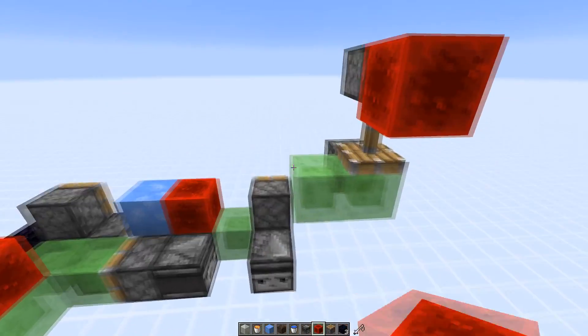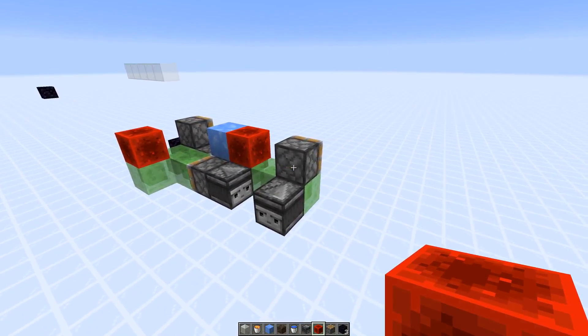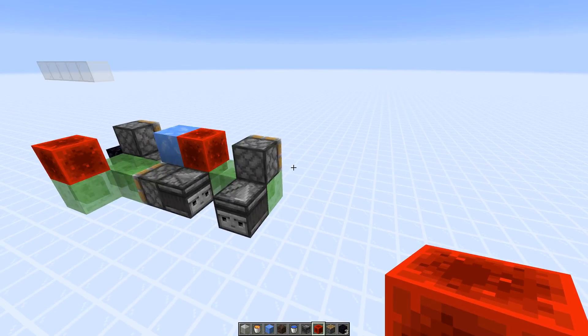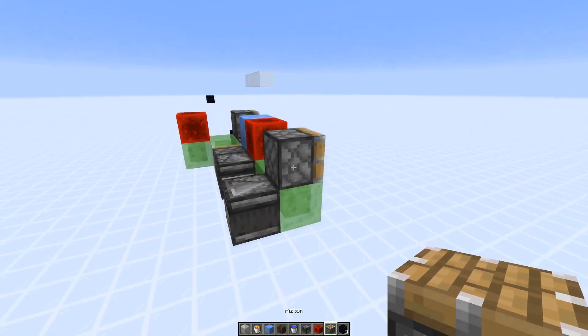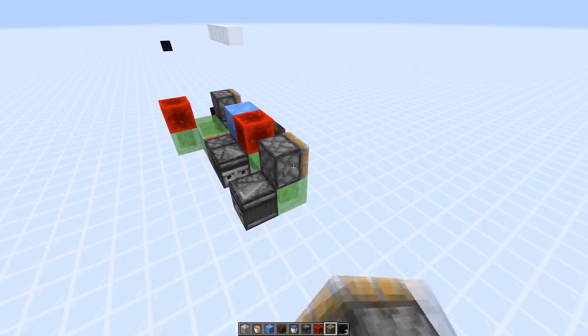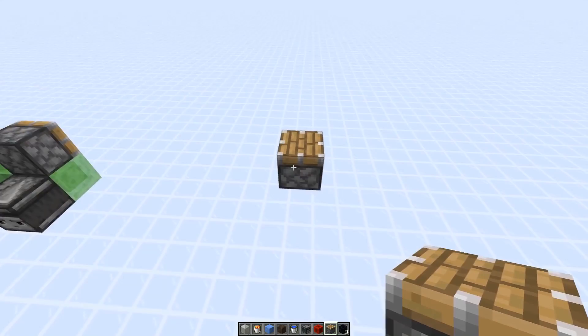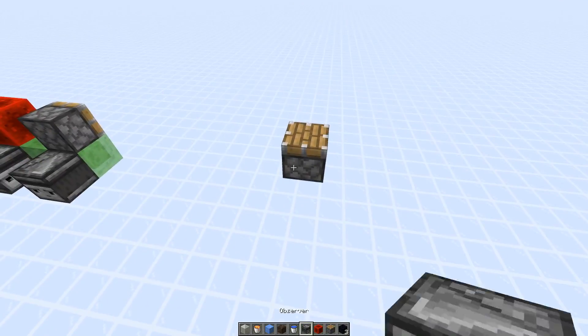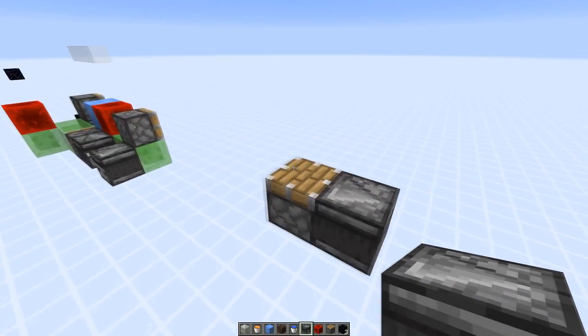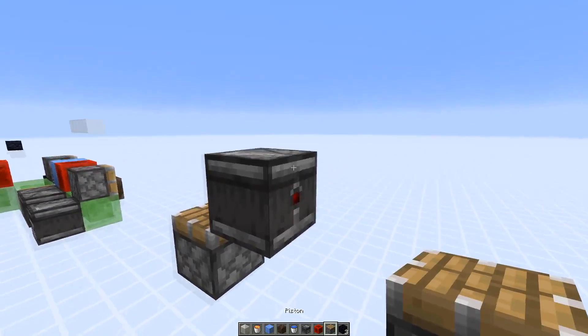Now we just need some kind of system that gets activated by the flying machine when it's incoming. What I've been using lately in order to push down twice — because we have to push down the machine once, but the end station always needs to be pushed down twice — is this contraption here. So we activate a piston, which would be detected by the observer.